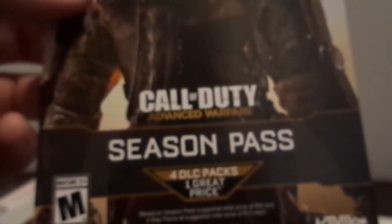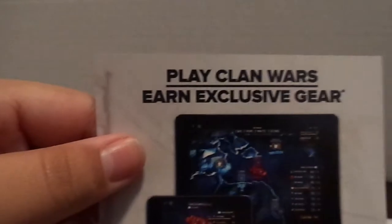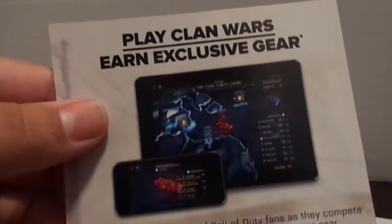Alright, so let's just open this thing up. First things first, you get the manual. Welcome to Atlas Advanced Soldier Manual — that's what it looks like on the back. What it technically really is, it's almost like an art book, so pictures and art and whatnot. Next, you get a little flyer for the season pass — spend $50 more and you get four DLC packs at one great price. This is what's on the back: Play Clan Wars, exclusive gear, if you want to download the app.